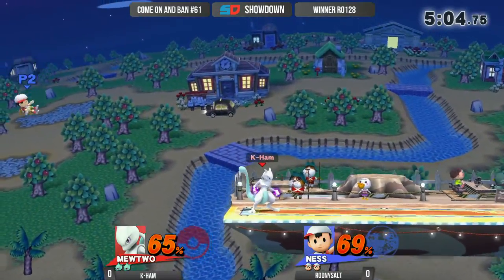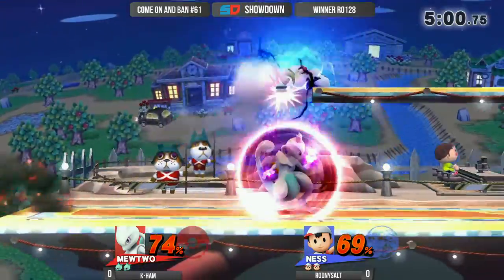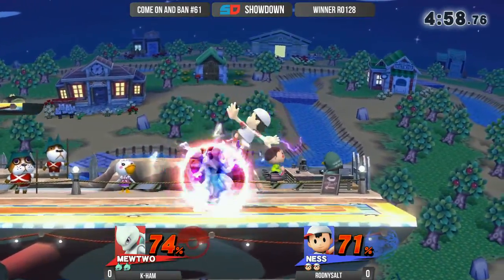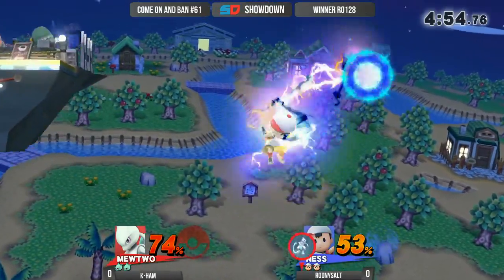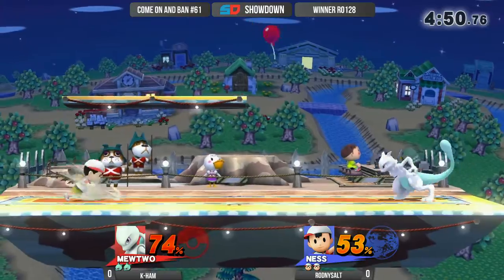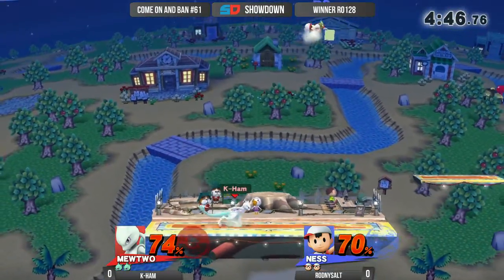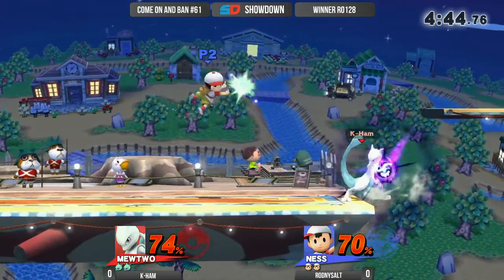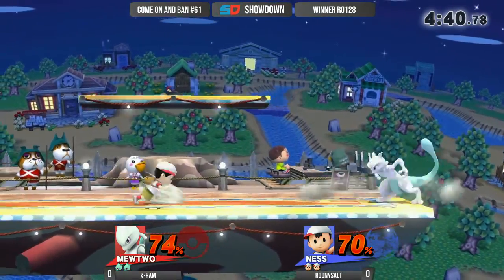We're seeing a lot of maneuverability from these players. Ness having a pretty good time — caught the 2-frame, ends up missing on both sides, the up-beat and the punish. Good grab though, and the heal for 30%, making this a lot harder for Kayham. He has to be a lot more safe about his opportunities for Shadow Ball. Kayham is actually going to be a little more precise — he's not going to be able to throw it out for free.